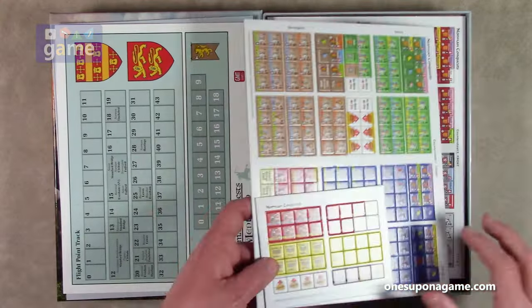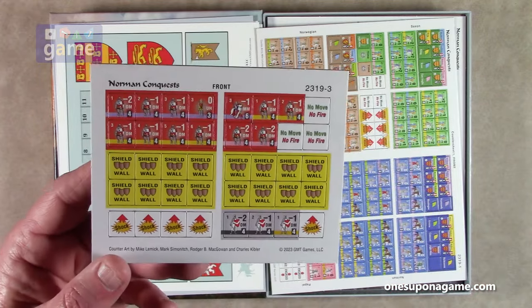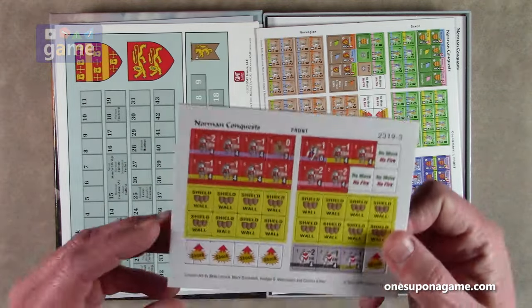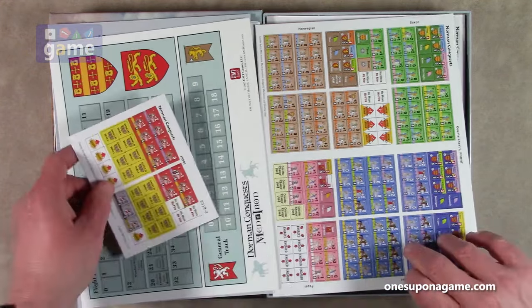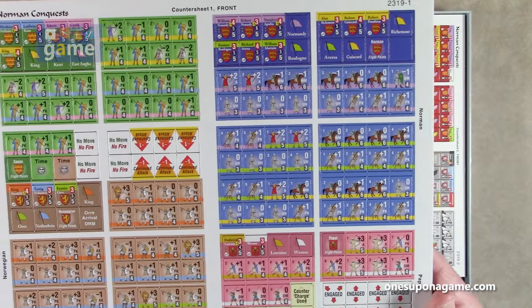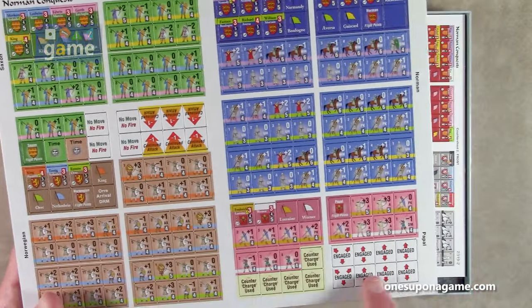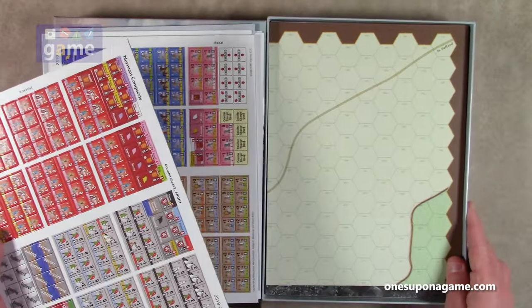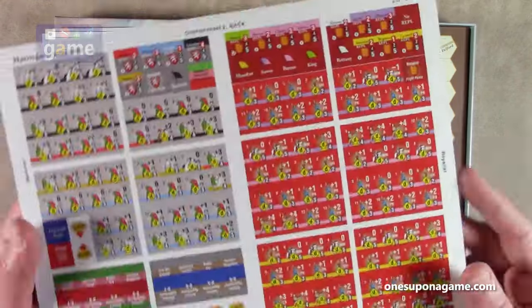We've got our sheets of counters. There's a small sheet — these look to be about a half inch, actually they're 9/16 counters and not pre-rounded, so you'll need an Orglaminations 2.5 millimeter deluxe corner rounder — the correct tool for the job. We've got some markers and extra counters. This is sheet three, so we have two other sheets. Counter sheet one has the Saxons, the Norwegians, the Normans, the Papals — all nicely colored with those different command stripes we were talking about, and a few markers mixed in. Counter sheet two has the Royalist and the Baronial, and again some more markers.